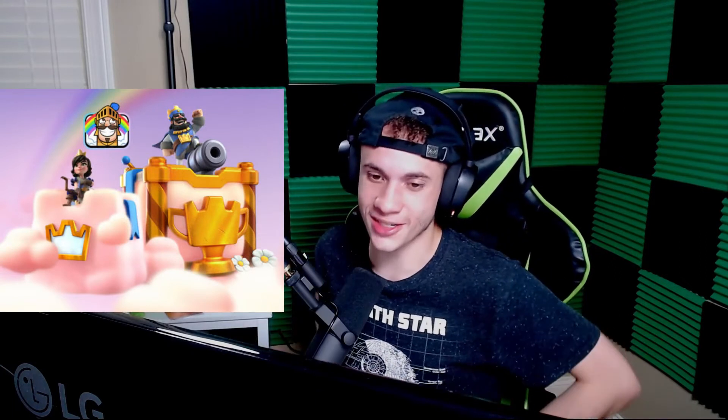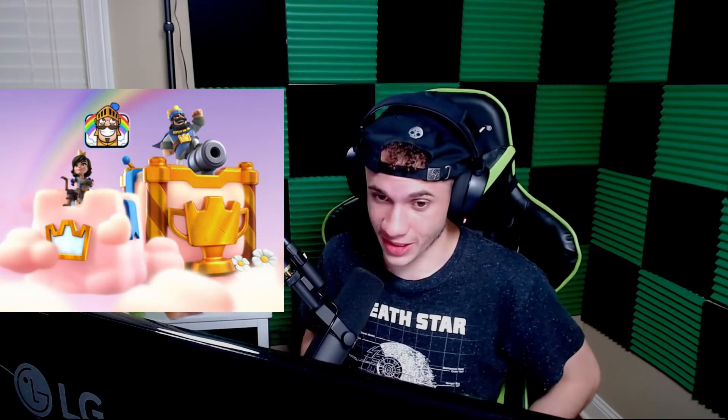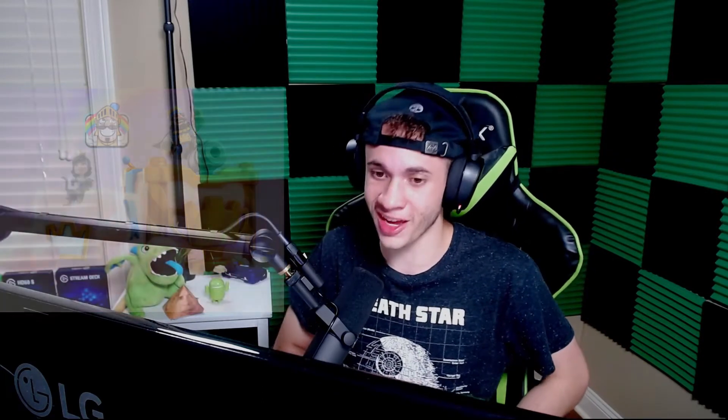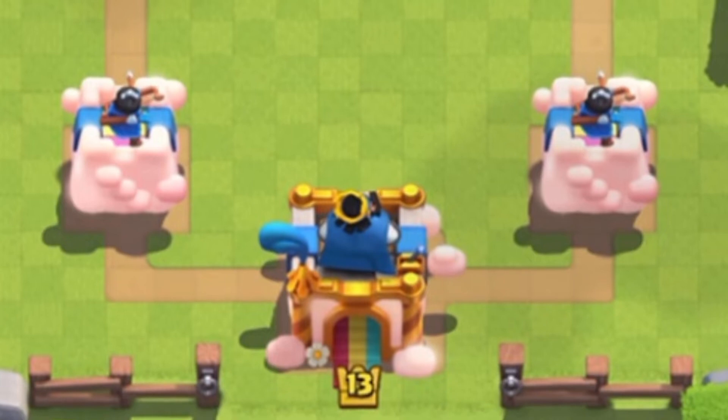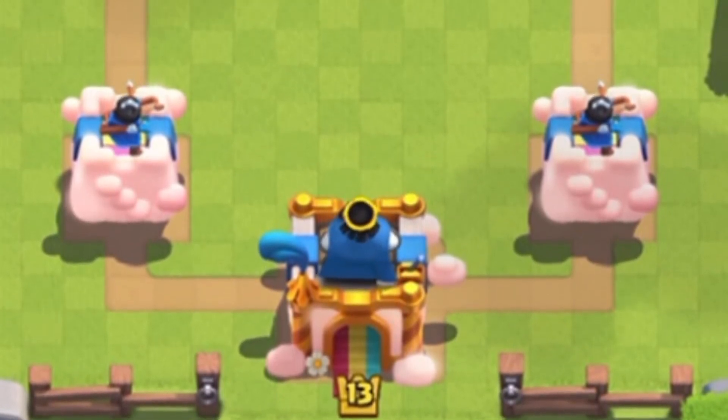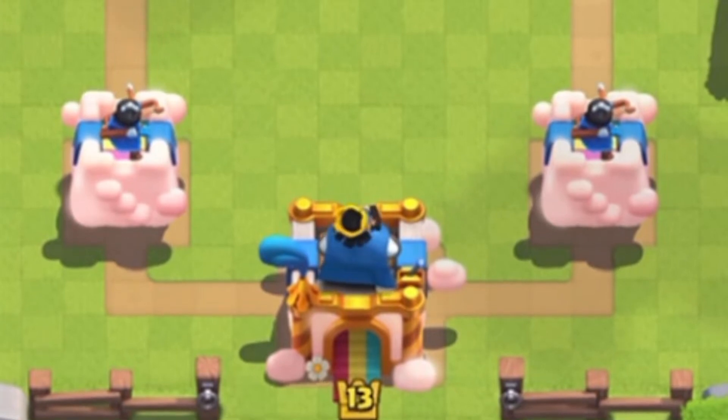At number 15 we have the Tower of Dreams tower skin from season 12. It's definitely one of the most colorful tower skins with the whole thing being pink, gold lining, and a cloud theme — it's kind of bubbly. It blended in great with the arena it came with and honestly doesn't look too bad in today's arena either. Nothing spectacular, but a pretty cool looking tower skin.